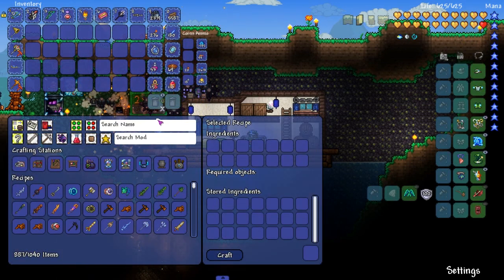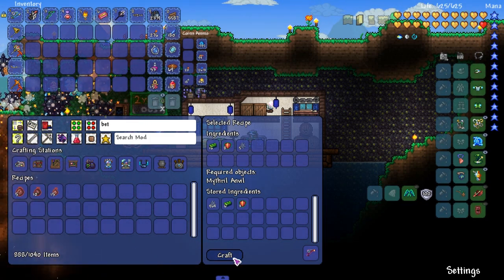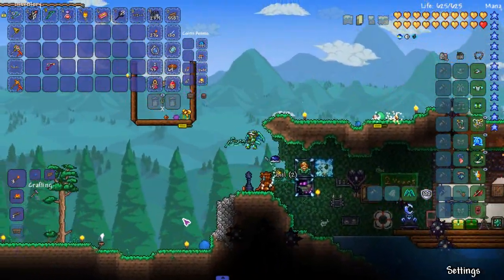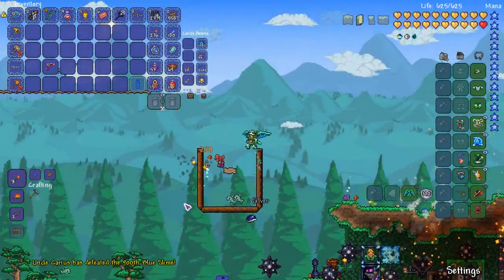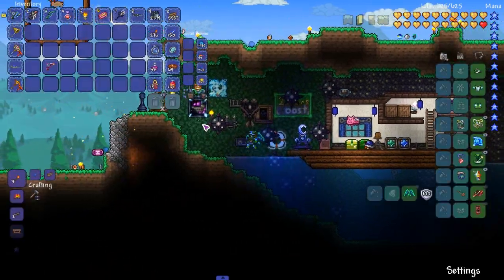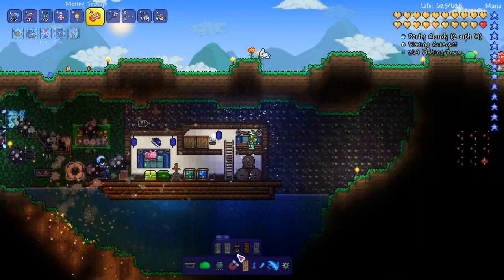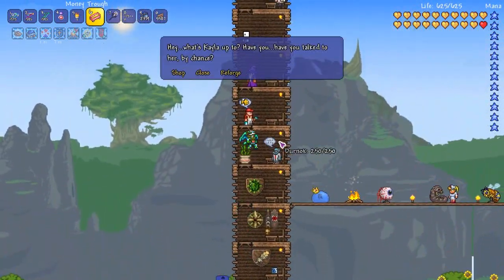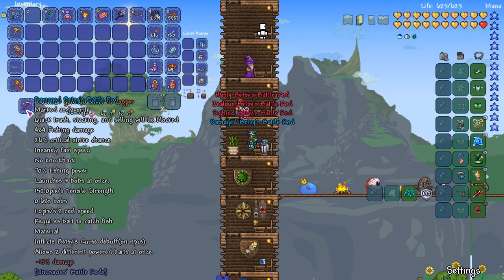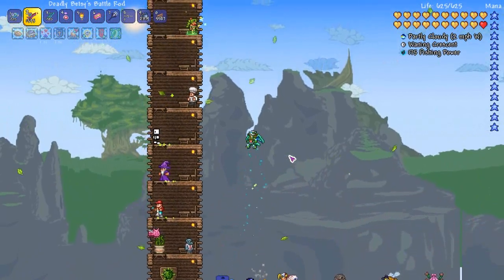Let me show you - we should be able to craft the Betsy battle rod. Boom, bada bing - allows two different power baits at once and inflicts Betsy's curse, curse of the dragon. I need to make more bait but I think we should be good. I don't need to min-max anything for a while. Also upgrading my wings to the Duke Fish, which is nice. 10,627 fishing damage - give me a boss I can test it on.